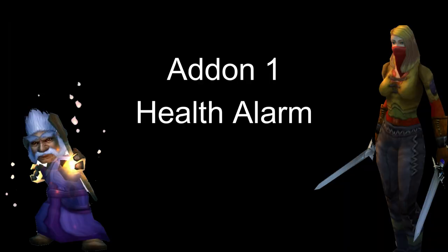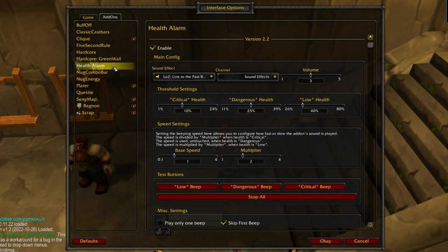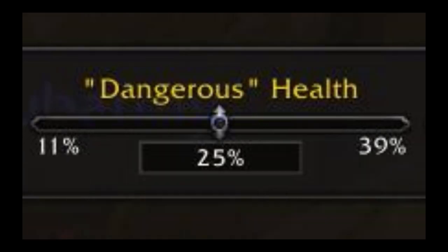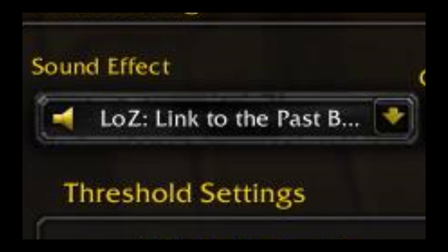Add-on number one: Health Alarm. Health Alarm is an add-on that notifies you about several health conditions with acoustic sounds. You can set the conditions here by moving the sliders. I have mine set to 40% low health, 25% dangerous health, and 10% critical health. My sound effect is set to Legend of Zelda and this is how it sounds.